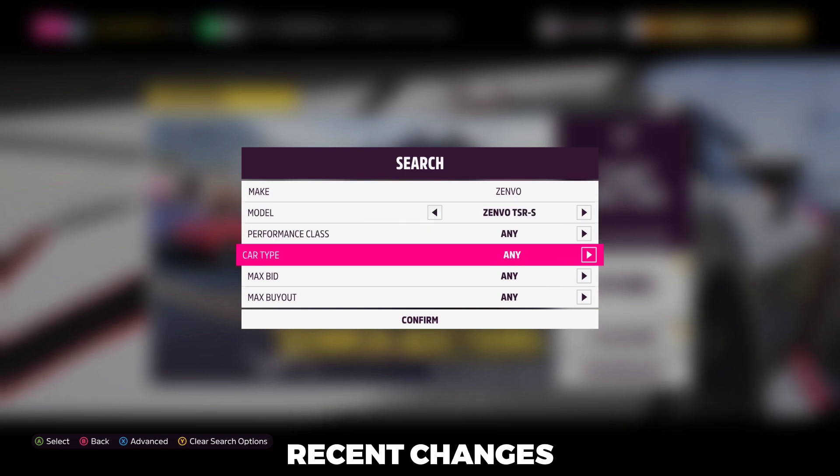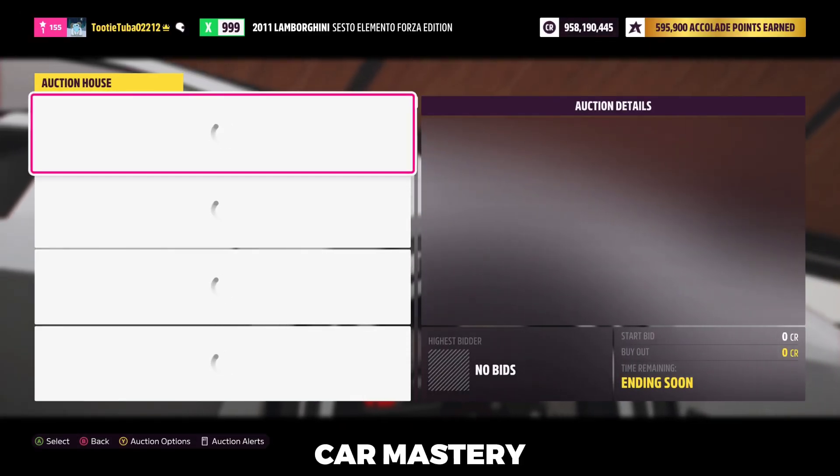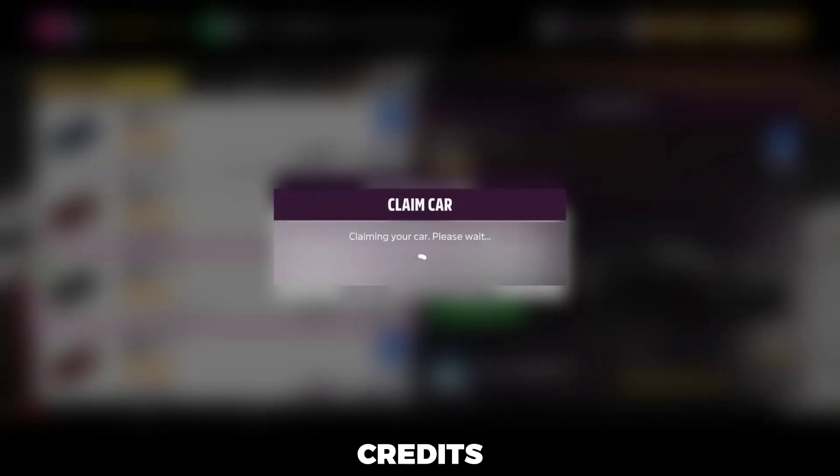With fairly recent changes made to the auction house, if you buy a car off the auction house, even if the car mastery perks had already been used by the seller, they'll still be wiped clean as soon as you buy the car. So let me go ahead and buy one of these cars for 1.1 million credits. If you don't have 1.1 million to start off with, I'll show you that later in the video.